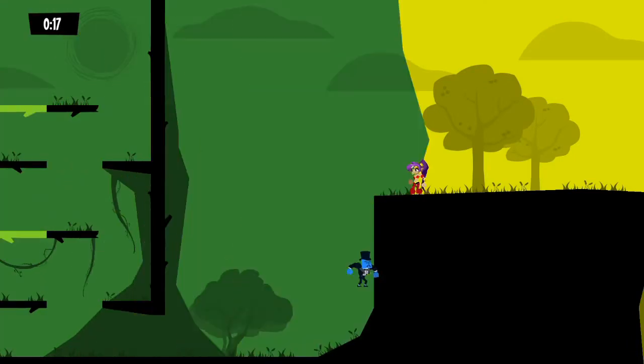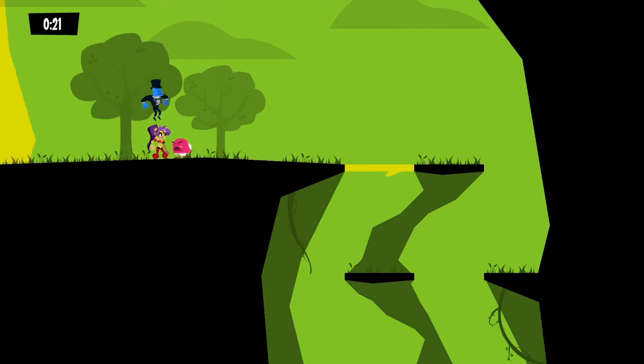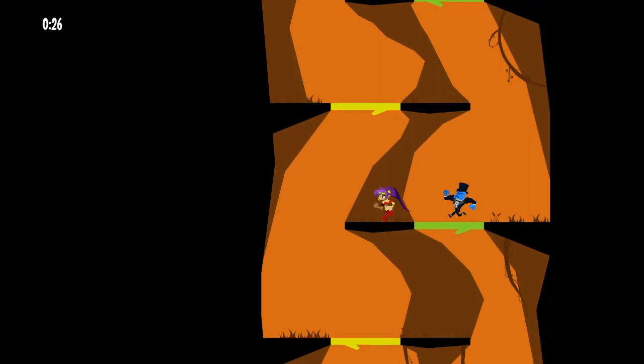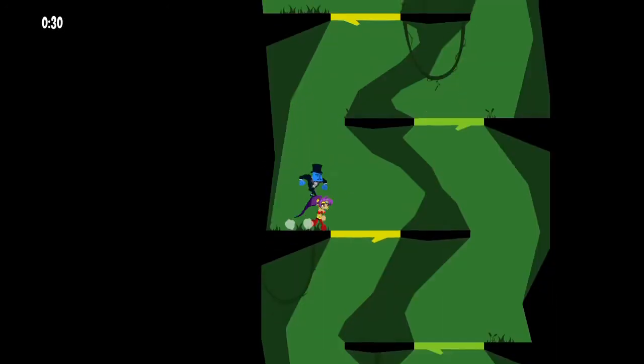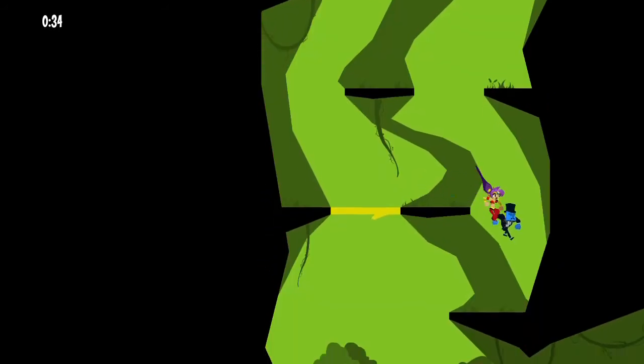Runbow's main feature is that platforms are made of various colours. Waves of one colour wash through the background from one side to another, and if a platform matches that colour it will disappear and you cannot land on it. Each level has set colour palettes and goes through them in order, with the next colour peeking from the side before sweeping over, giving you some warning.